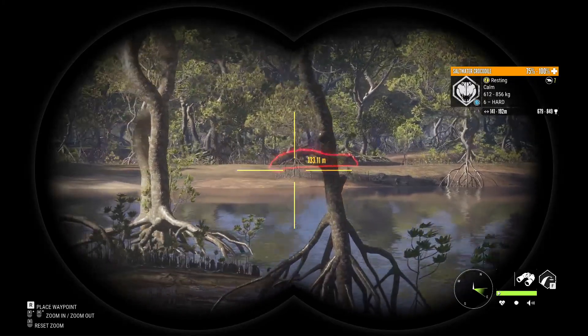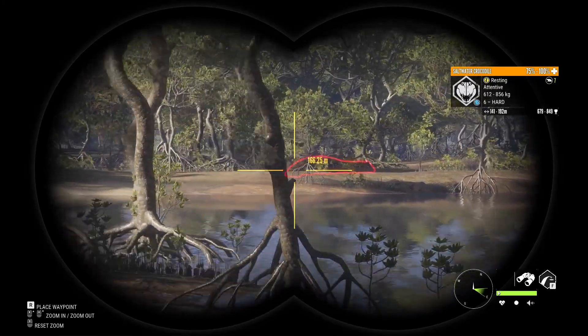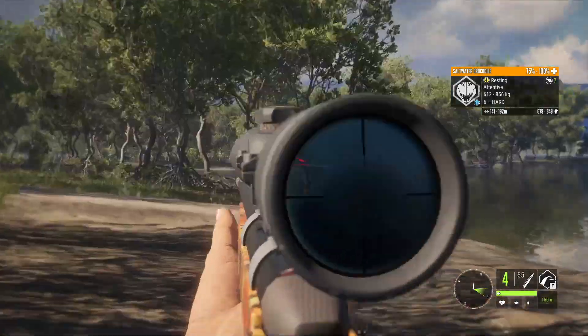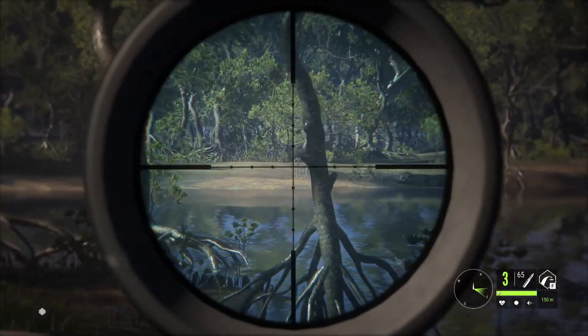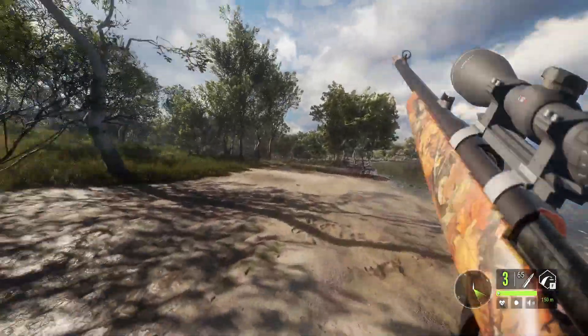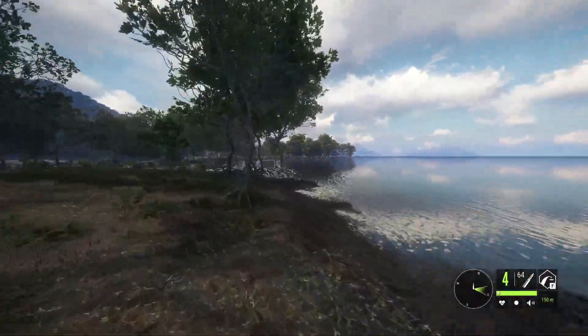The first one we got here is a six, currently about 150 meters. The shot you're going for is the middle of the neck — the top third of the neck — that's the spinal cord, and it does instantly kill the crocodiles. Right there you can see the health drop instantly. That will put them right down, so that's the main shot you're looking for.